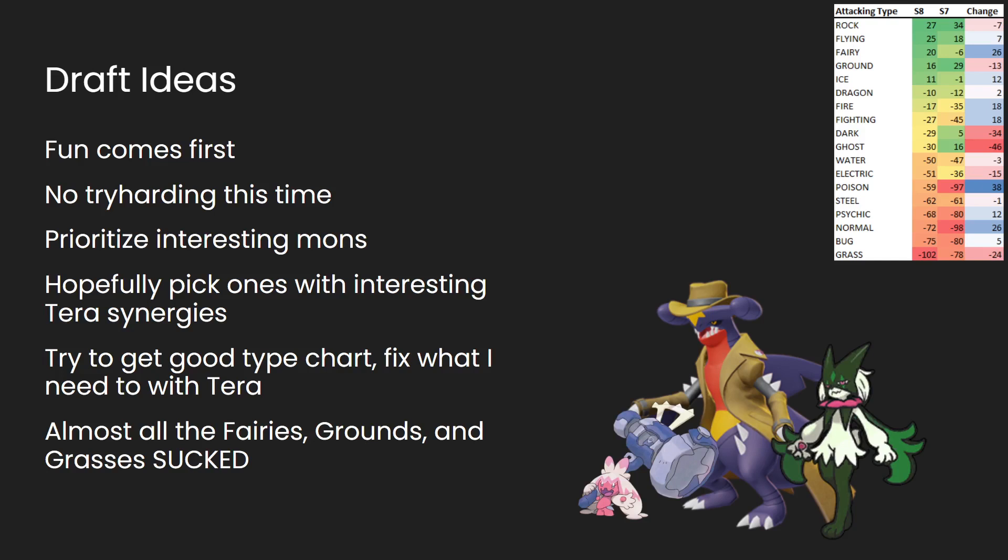Another thing is I just wanted to be able to use Terastalization well. These weird new-gen mechanics are always tough to figure out, especially on the first go-round. So I'm not expecting to do overly well with it. Being able to pick mons that use it in different ways — some offensive ones, maybe some mons where they double up on their STAB types already — I just wanted to have fun with it. I'm also trying not to worry too much about my type chart, because you can always fix that. If you can change your type into anything, there's never a hole in your type chart. And the last thing was just that I wanted to keep in mind what is good in attacking, because I like to deal damage — that's the fun of Pokemon. Clicking moves and watching big numbers show up as the HP bar goes down.